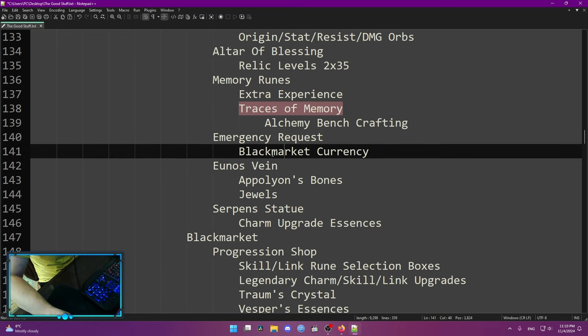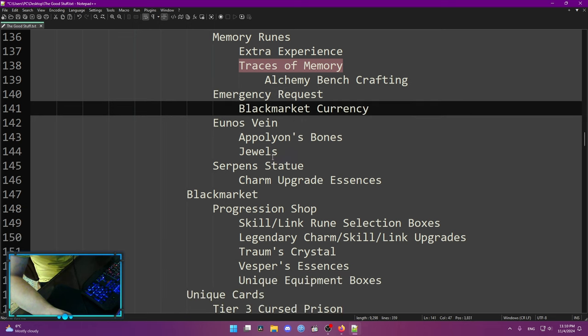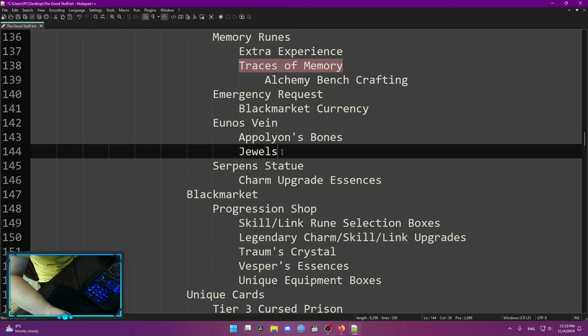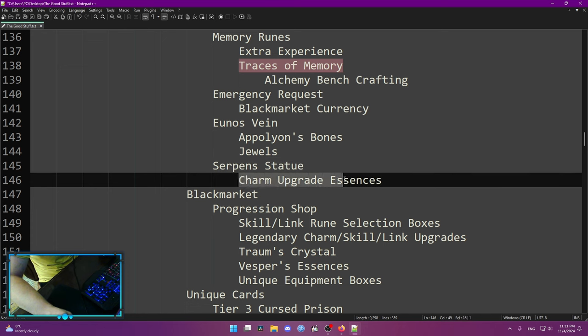Emergency Requests is black market currency — more on that later. Yuno's Swain drops Apollyon Bones, and with those bones you can enter Yuno's Dungeon where you can drop some jewels. Once you start doing Yuno's Dungeons, you can start imbuing your jewels into your items. Serpent Statue is probably the one you're going to do the most as you drop charm upgrade essences to upgrade your charms.